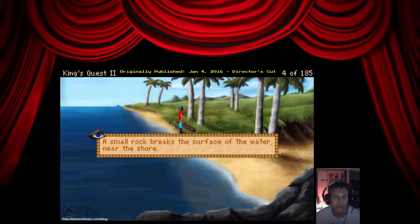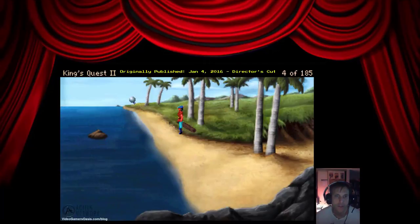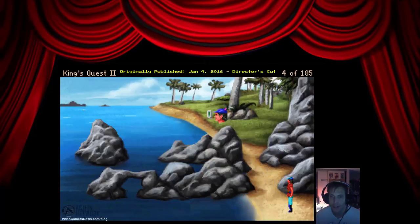A small rock breaks the surface of the water near the shore. It is not interesting enough to touch. Move on further down. The rocks jut out from the water. It is a good thing the sea is calm, or else swimming around here would be too dangerous. Let's move further down the beach.